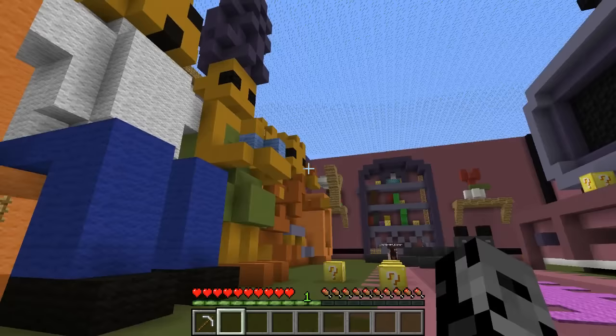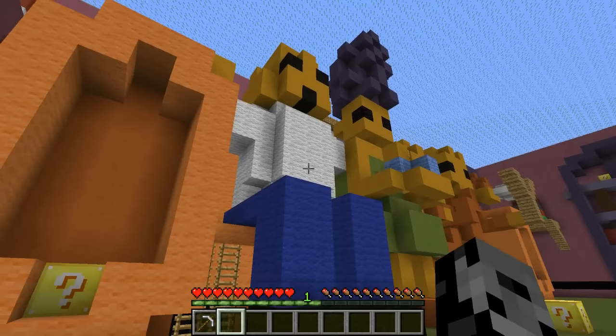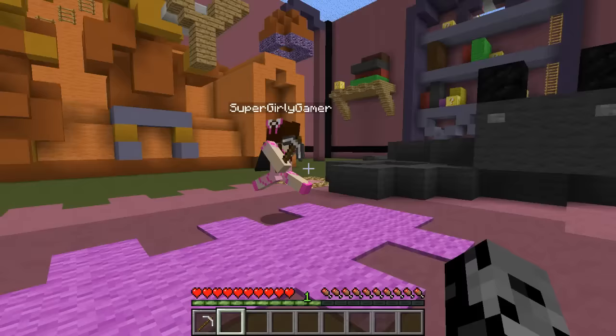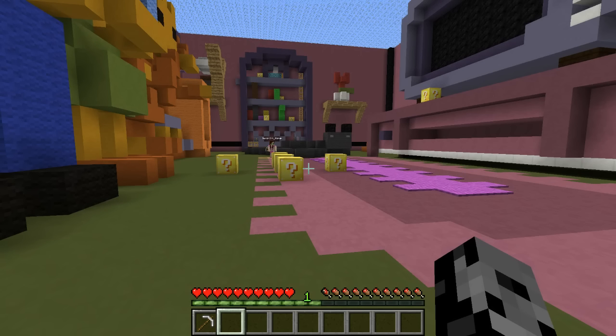What's up dudes, it's Pat and welcome back to the Lucky Block Hunger Games! Today we are playing on a Simpsons map that I found — this is so cool. This is another Spanish map; apparently Spanish people make the best maps. I can see Homer, Marge, and Bart — he even has a slingshot in his hand. Oh, and the cat is right next to you!